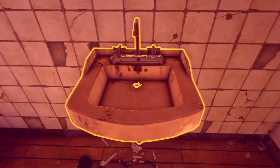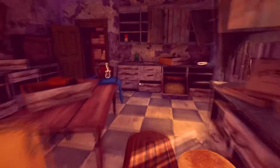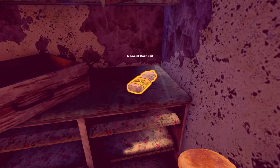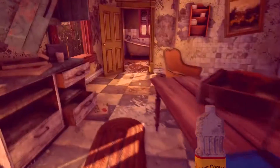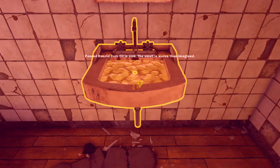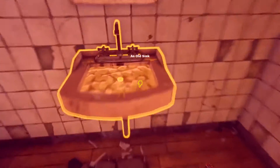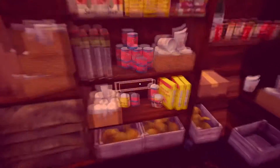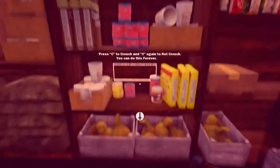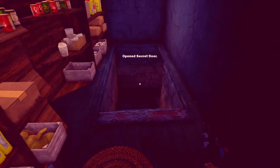So weit, so gut. Hier liegt auch noch was – Öl. Können wir das Öl da reingießen? Tatsache. Keine Ahnung, was ich hier gerade mache. Scheinbar muss man das so machen. Vielleicht können wir da irgendwann irgendwas auflösen. C to crouch. Geheimversteck! Und jetzt lässt sich die Wand verschieben. Open Secret Dome. Da gehe ich aber noch nicht runter.